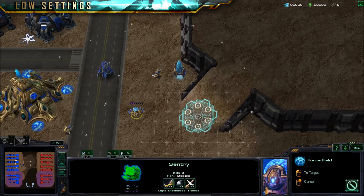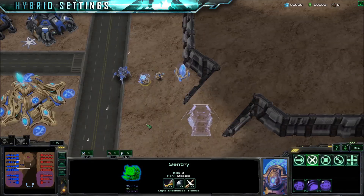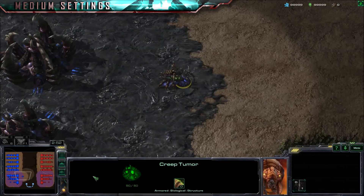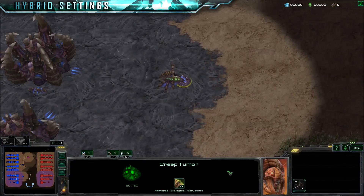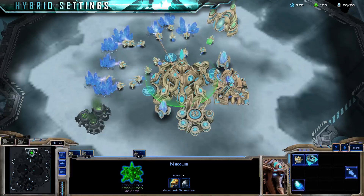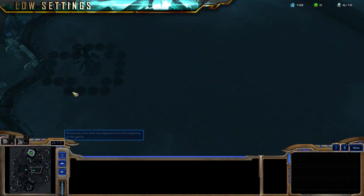Force fields are distinct and easy to see. Creep edges are clear and spread smoothly without annoying animations that make enemy cloaked and burrow move units harder to see. Maps that were dark are now bright and clear, and vision in the fog of war is more clear.